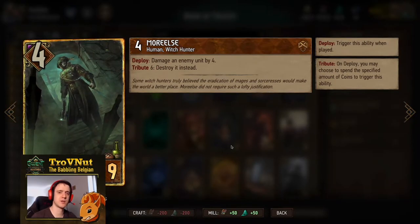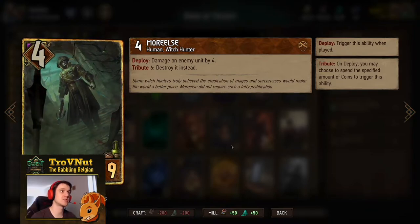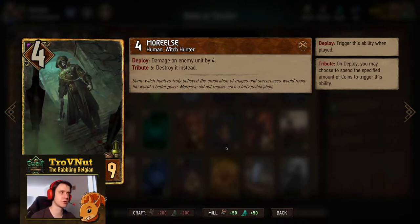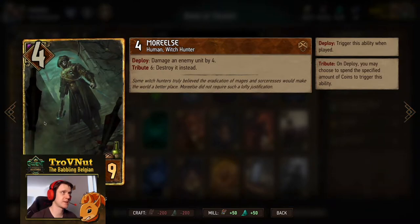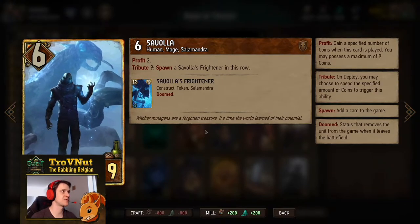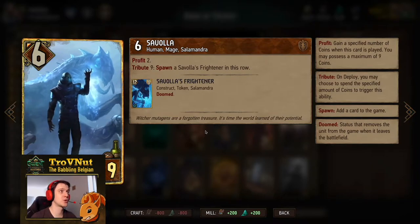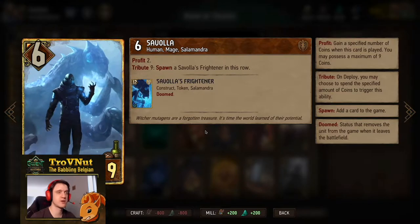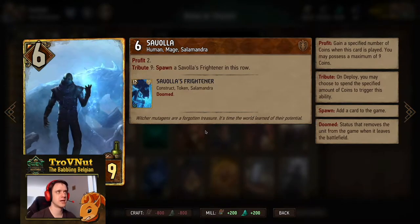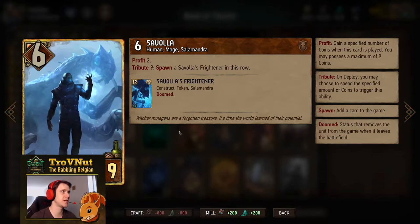Moving up to the nine provision range. Morelse: four power for nine provisions, on deploy you damage an enemy unit by four, but if you pay five coins via tribute you destroy that unit instead — your tall removal card. Savola: another very important card, nine times out of ten the card you use to get King of Beggars out of your deck. Six power, two profit, and on tribute eight (in our case) you spawn Savola's Frightener — a 12 power, six armor token — giving you 50% markup on your coins.